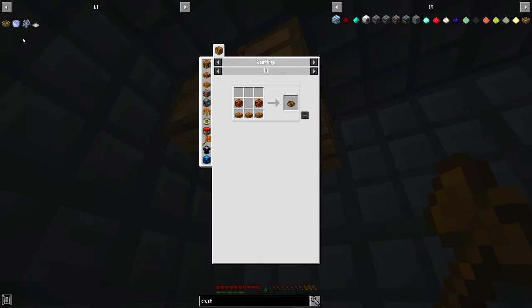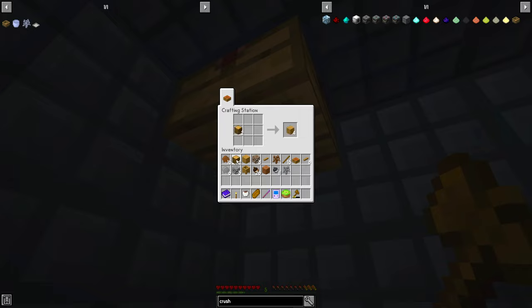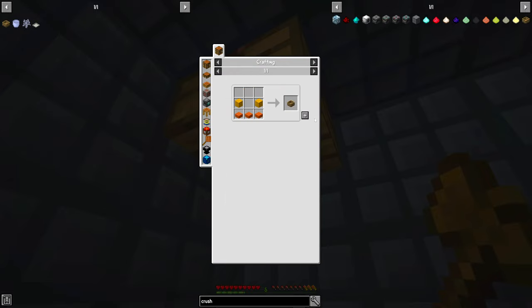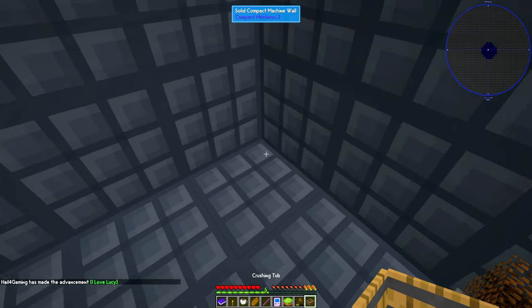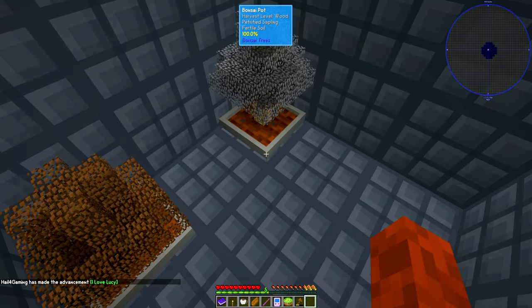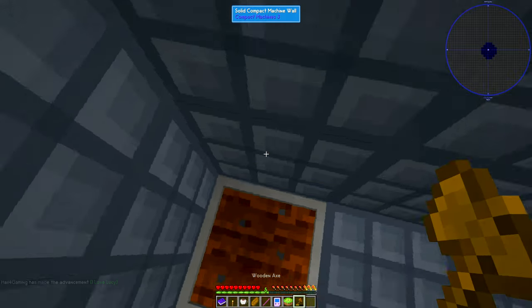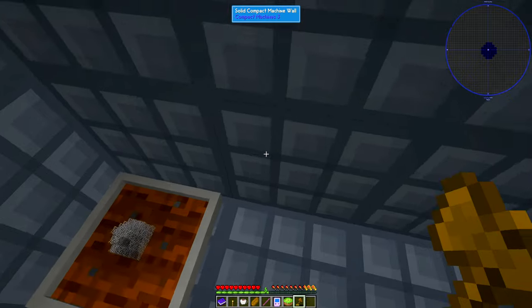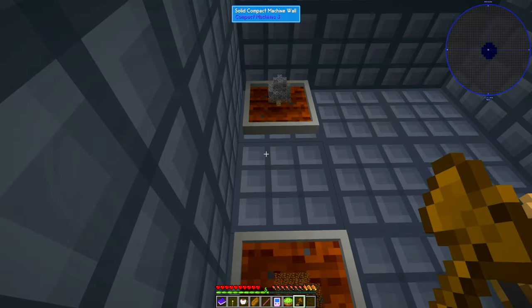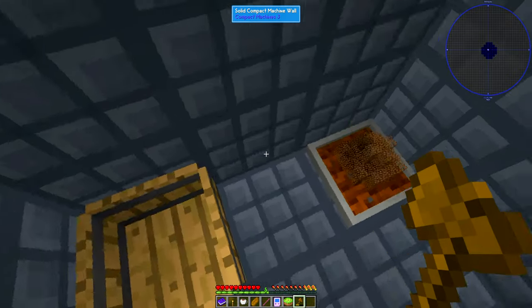Back to farming. While these grow, I'm going to make a crushing tub — it's three slabs and two planks, pretty simple to make. Crushing tub is complete. You can use a crushing tub to crush things. Obviously. I'm going to have to replace one of these saplings with a clay sapling for a bit until I can make another pot, and another pot should be pretty easy to make.